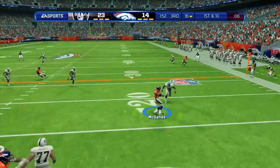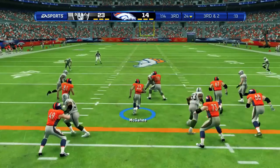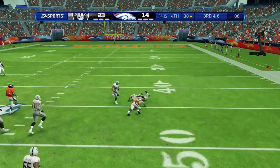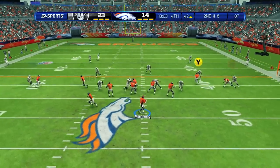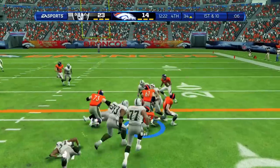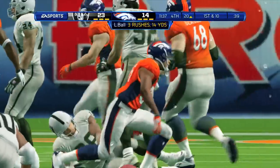Manning passes right to Willis McGahee who breaks two tackles and is taken down at the 24 yard line. Third and two from the 24 — McGahee up the middle gets past one defender to the 34 yard line. McGahee has 55 yards rushing today. Manning passes to Decker for a first down up to the 46 yard line — Decker has 23 yards receiving. Manning hits Stokely for a first down up to the 34 of Oakland. Lance Ball goes up the middle for an eight yard gain, then again up the middle, breaks a tackle, and gets a first down to the 20 yard line.